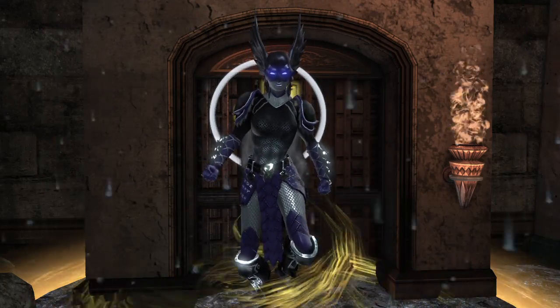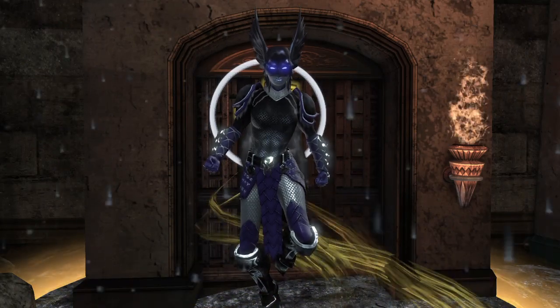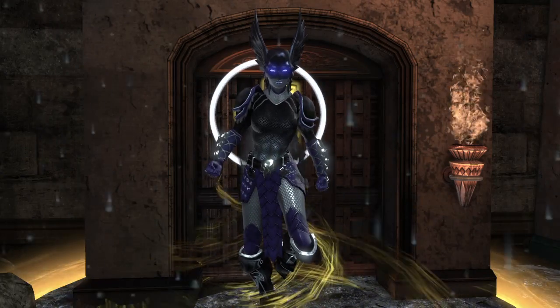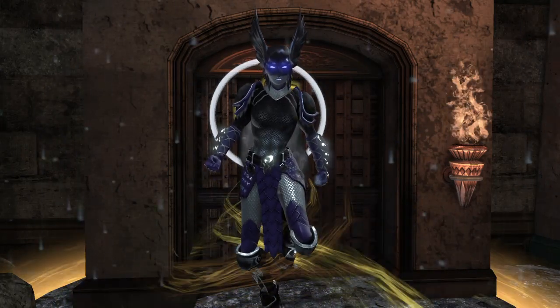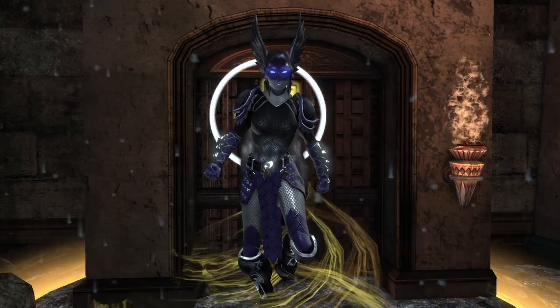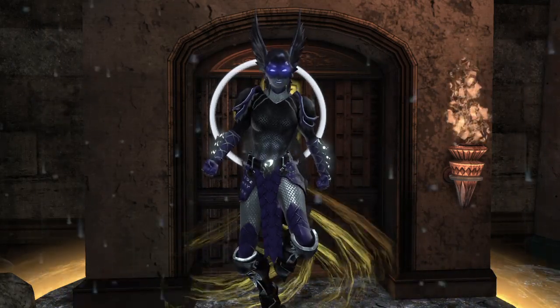Hey everyone, Achiega here again, and I'm back with another DCUO base tour. Today we are joined by Valhalla. She is my electric healer here on DCUO, and she, if her name is any indicator, is loosely based off of Norse mythology, so she's kind of like a Valkyrie-type character.